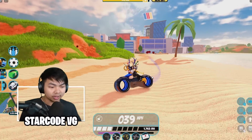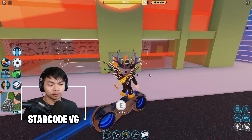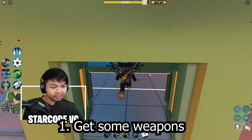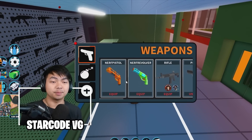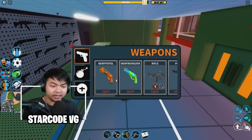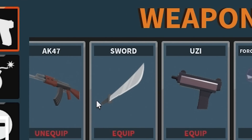So for this glitch to work, what you need to do is go ahead and get some weapons. First step is go ahead and get some weapons in the game. Make sure you guys watch until the end because if you miss one step the glitch is not gonna work and you won't get any hyper shift. I'm suggesting either an AK or rifle in the game.